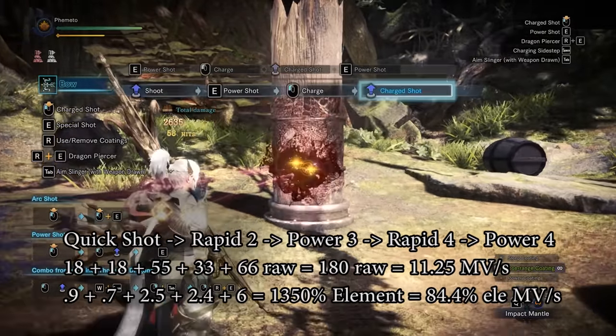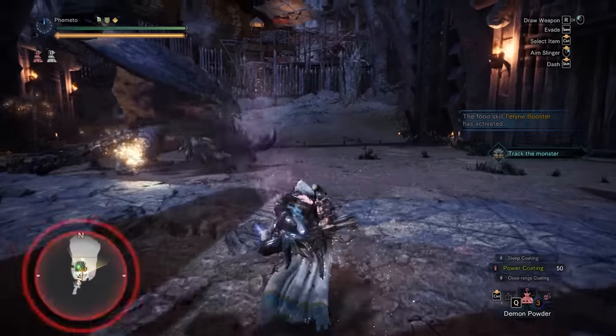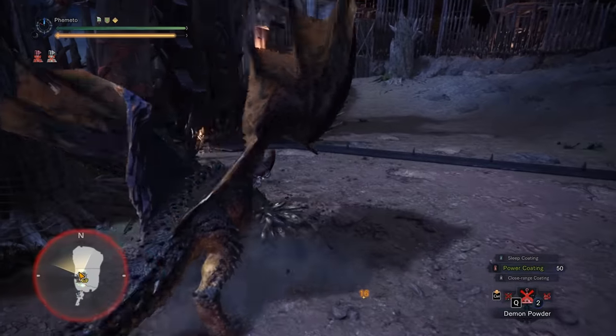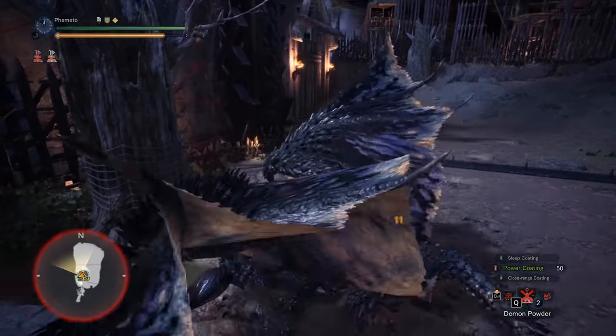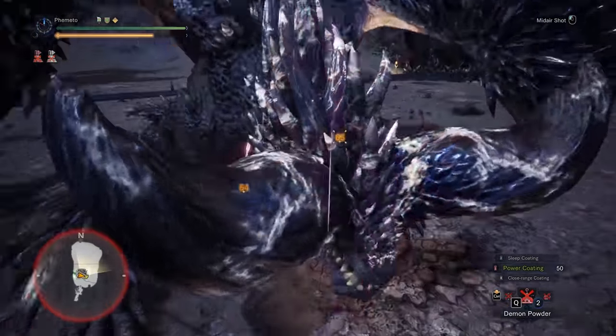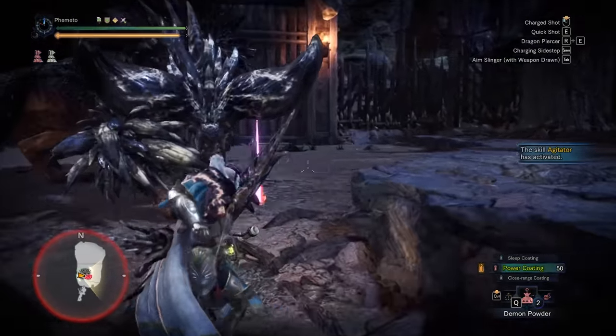Playing bow optimally, or even just well, is going to come down to experience. Watch any of the bow runners — Faye, Kuroha, Tatsy, Sybil, maybe myself — we all play bow very differently. As long as you aren't just spamming rapids and coconuts you should be fine. Just watch your stamina, don't use Dragon Pierce, and don't use 1000 Dragons unless you know what you're doing.